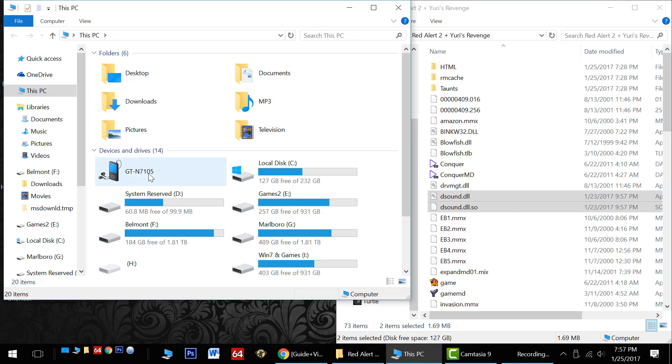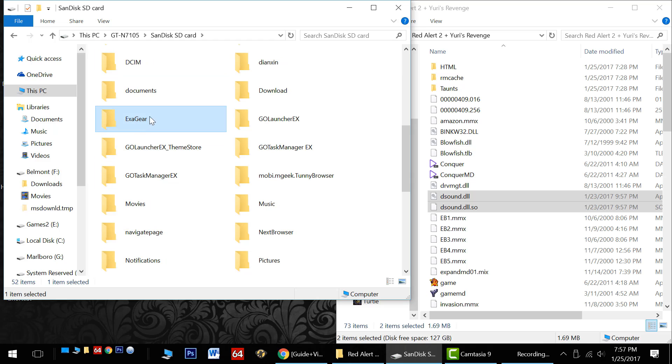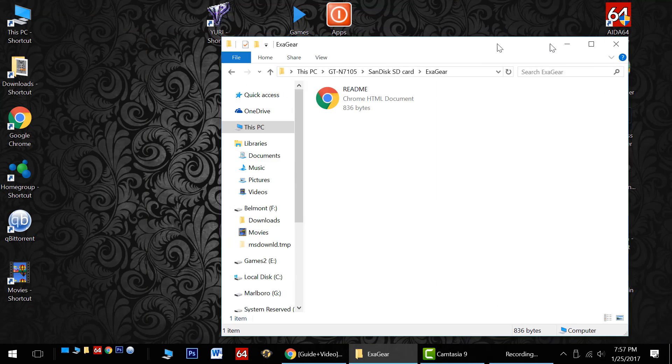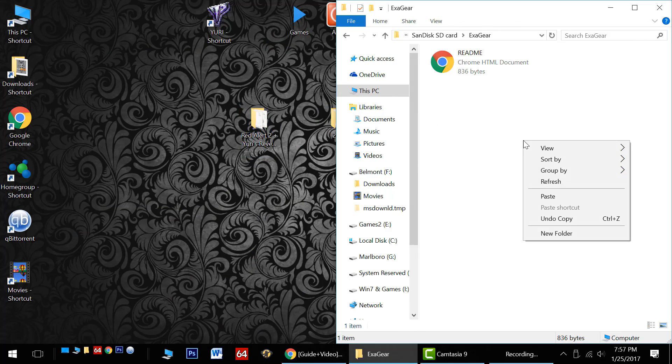I'm going to explore my device. I'm finding my Note 2, opening it up, and I need to find a folder called Exigear. If there isn't a folder called Exigear, we need to create one and spell it just like this. Open that up. Now in the empty folder I need to copy and paste my entire Red Alert folder in there.